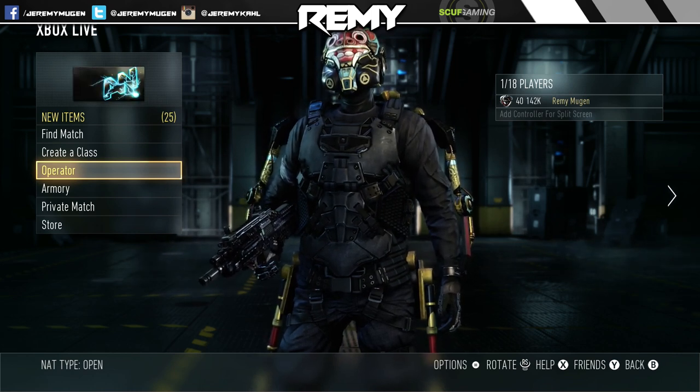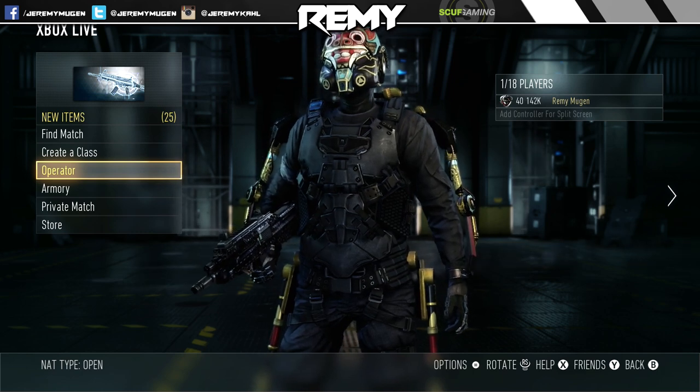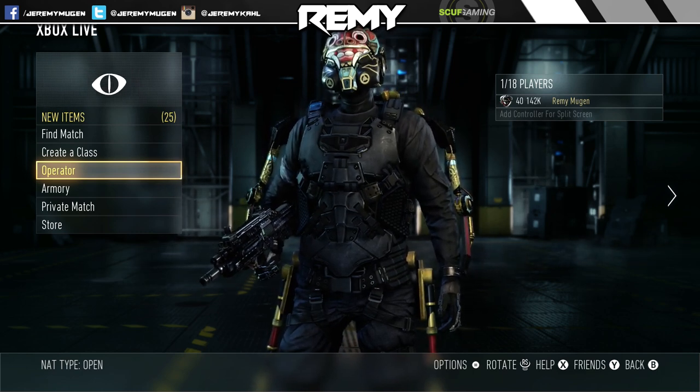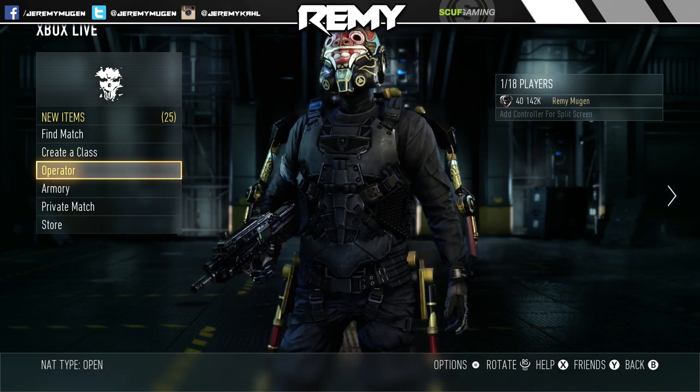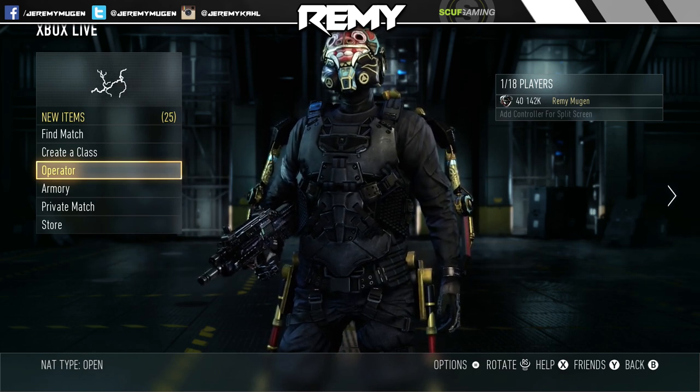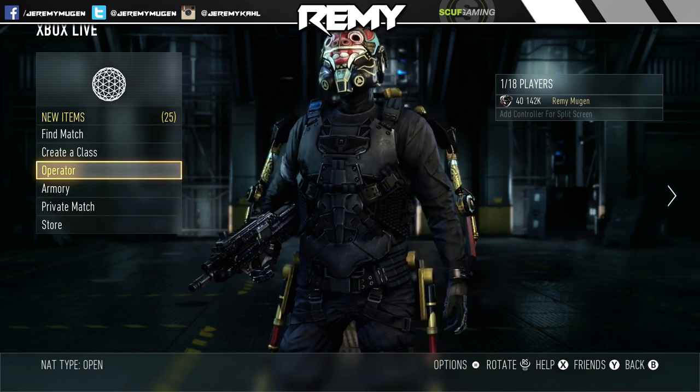Anyways, in this video we're gonna be taking a look at the Barang. I believe this DLC pack is $1.99 if I remember correctly. It's pretty cool looking — as you can see, you get the helmet. I like these exosuit DLCs because you get closed helmets.